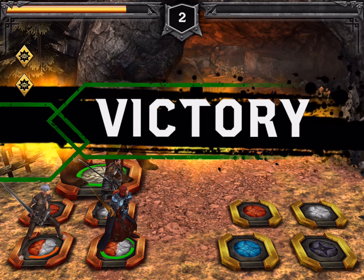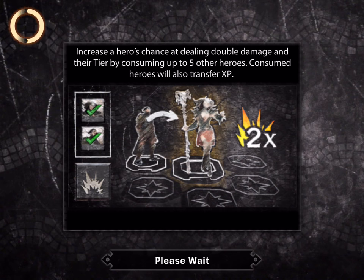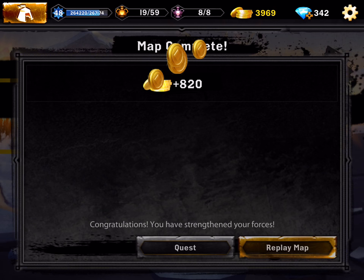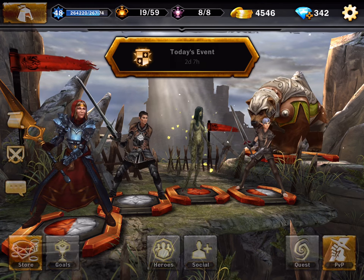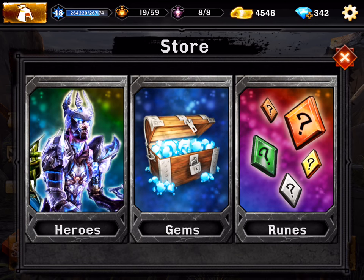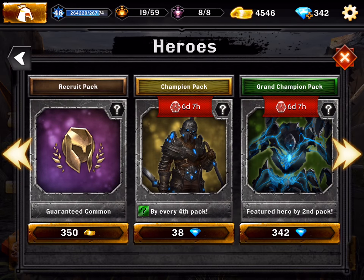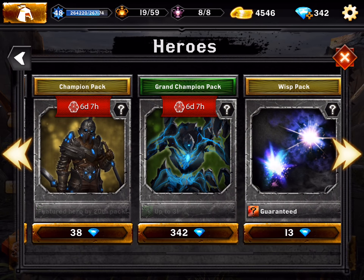I cannot wait anymore guys, let's go and buy the 10 packs! Let's use the 342 gems and get the 10 packs — hopefully we'll get a pretty neat legendary. Let's go to the store, hopefully this will not crash. Let's go to the heroes and spend 342 gems right now.